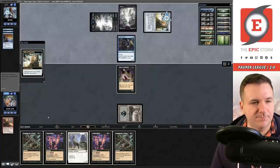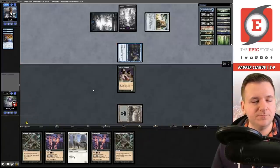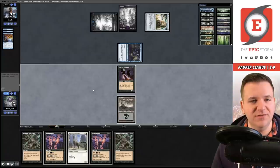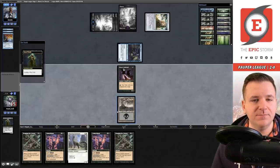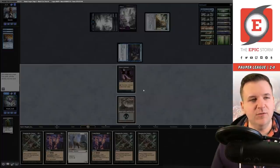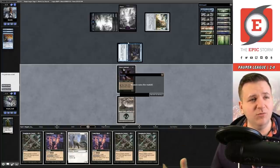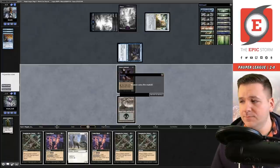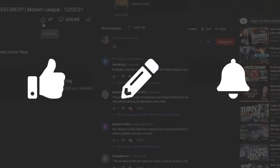We lost to the opponent that drew double Relic in the post-board games — nothing to be upset about. 2-1 is still very good against one of our tougher matchups in my opinion, I'll take it. Two more rounds left to go. If you're looking to make a purchase from Card Hoarder, TCGPlayer, or Amazon and want to support us, open up our description to find our affiliate links — also found on the homepage of theepicstorm. We've also included a Card Hoarder button on our website that loads the Epic Storm in your Card Hoarder cart.